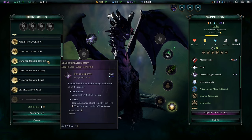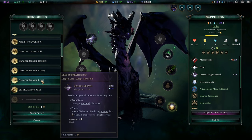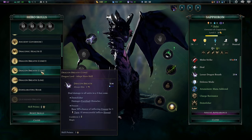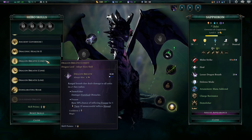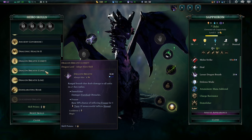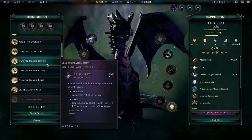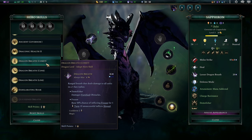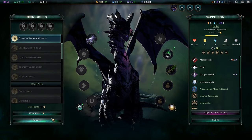If you want to keep your dragon in the back, you want Comet. If you're a giga chad playing a dragon and going in, use Cone. The Cone does the same amount as the Comet. Wait — a ranged breath attack that deals damage to all units in a one-hex radius — so it still hits things around that one hex. We'll do the Comet and try it out.